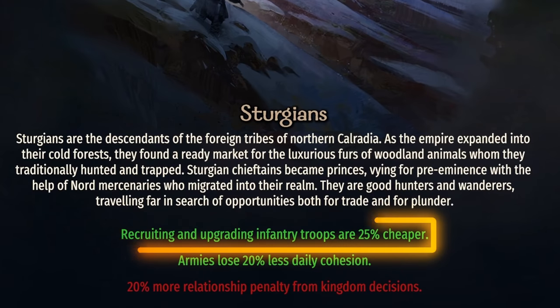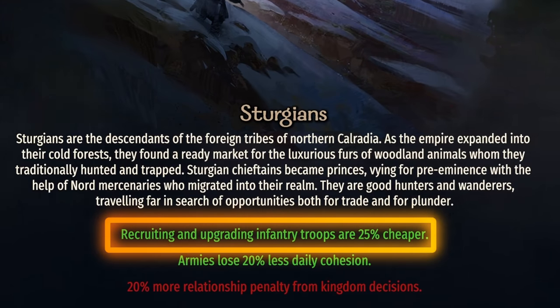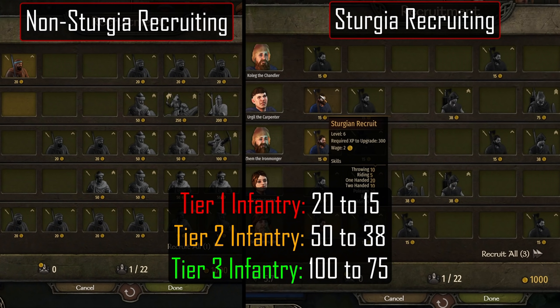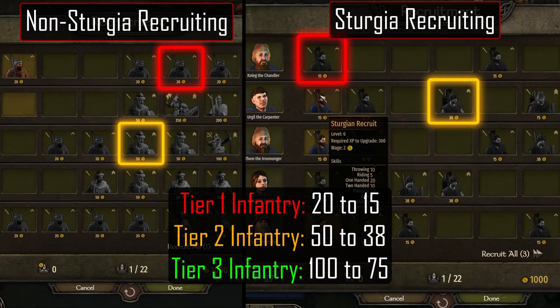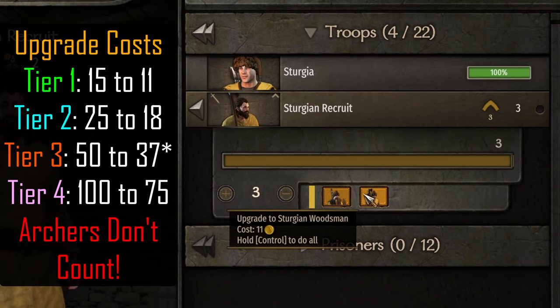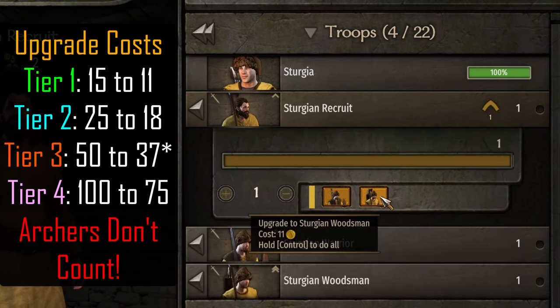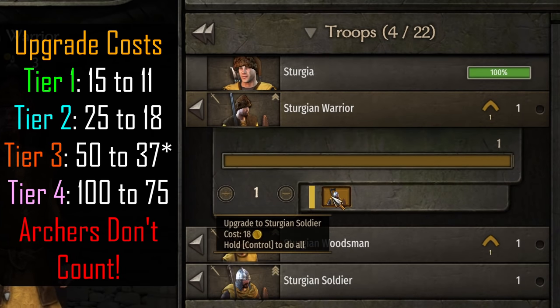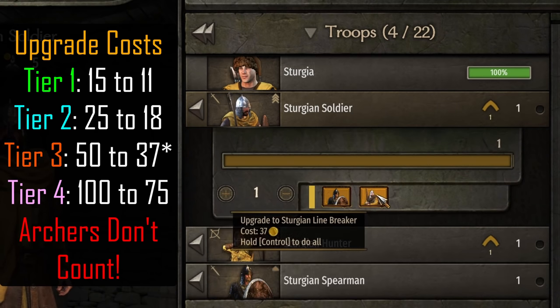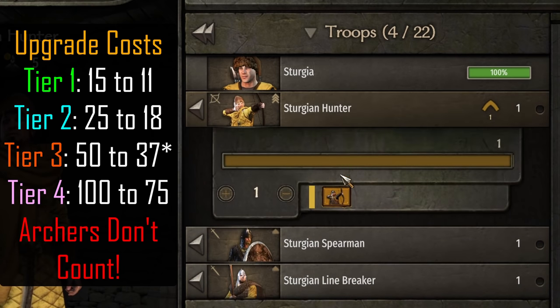Next up, Sturgia. The first bonus is quite good and gives a 25% reduction in cost to recruiting and upgrading infantry troops. Looking at the recruiting screen, Tier 1 infantry would normally cost 20 dinars but are instead 15, or 25% less. Tier 2 are 38 instead of 50, and Tier 3 are 75 instead of 100. For upgrades, we see 11 dinars to promote to Tier 2, which is indeed 25% less than 15. From Tier 2 to Tier 3 it should cost 25 but is reduced to 18. Tier 3 to Tier 4 should be 50 but is now 38. TaleWorlds is generous because they round down for us.